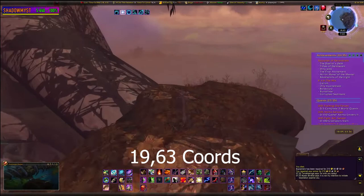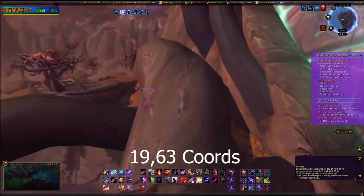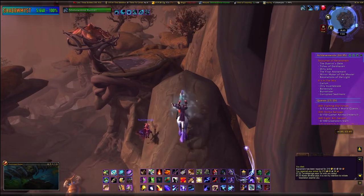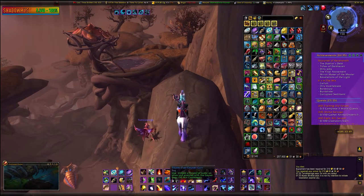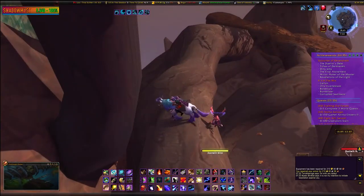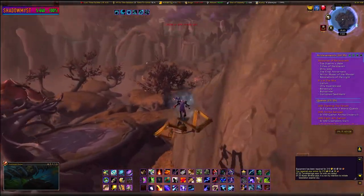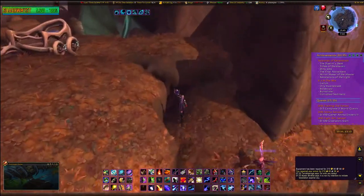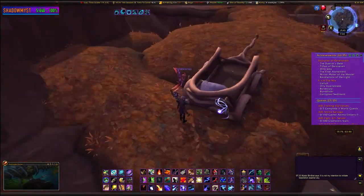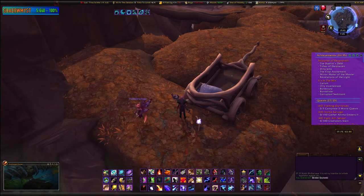The coordinates are 19, 63 in Ardenweald, which is basically the bottom left of your map. Follow the path you see me taking and jump to this tree — be very careful, you can die. I brought some goblin gliders with me; you don't have to, but they make it easier, especially for the last jump to the cart. This part is to get the Broken Soul Web.